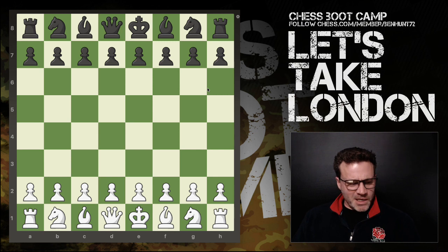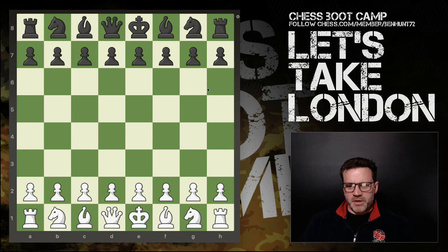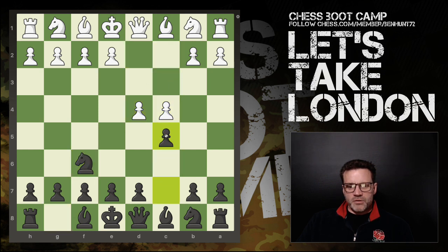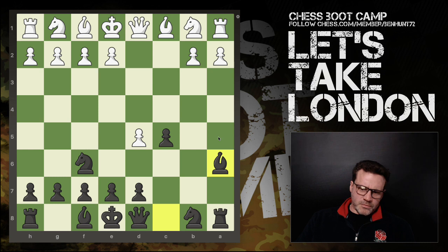I've got an idea to share — something I'm just starting to look into. I've been scratching my head about what to do when playing with the Black pieces against 1.d4. In the past I've played Dutch systems — classical Dutch, Leningrad Dutch — and also Knight f6 leading into the Benoni and possibly the Benko Gambit, but I haven't really found anything that feels comfortable.